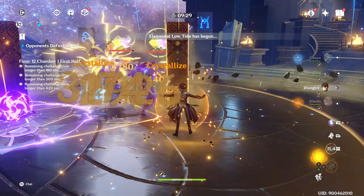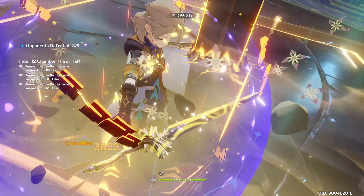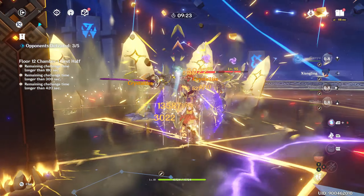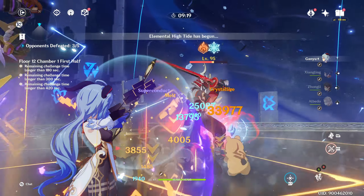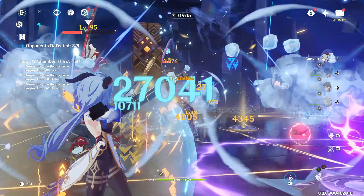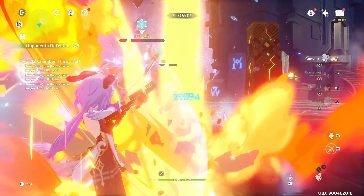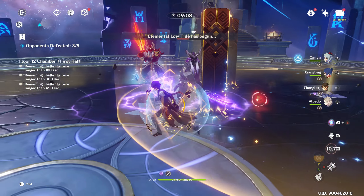This means that you really don't want to use an electro main DPS for this abuse rotation. When enemies are buffed in this way, they gain a purple glow and they also become infused with electro, which interferes with your ability to create specific reactions with them, which really hurts vaporize or melt-themed compositions. You can dispel this electro-infusion by repeatedly triggering elemental reactions with it.